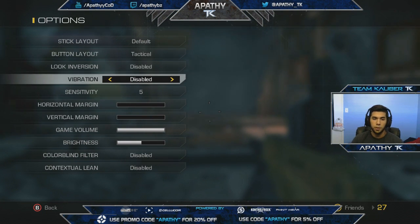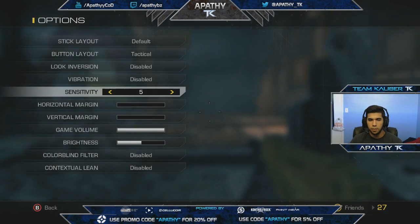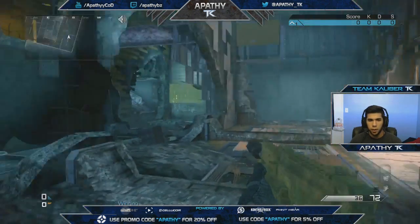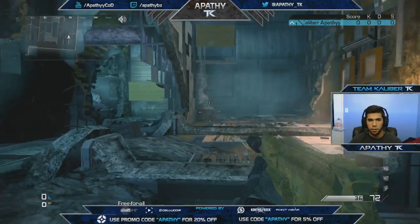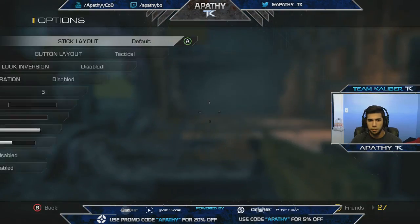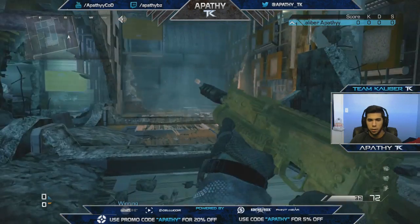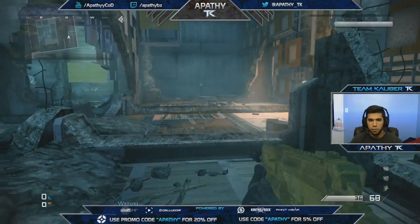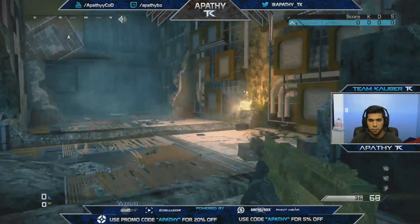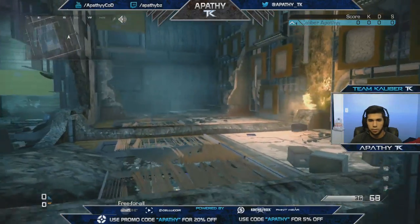I play on tactical, vibration off, sensitivity five, and brightness in the middle. I like sensitivity five because it's fast enough to turn around quickly if someone's behind me, but not slow like two or three sensitivity. I play with no vibration because it bothers me when shooting — it makes me feel like I'm missing shots. I have a SCUF so I jump with the left paddle and knife with the right paddle.